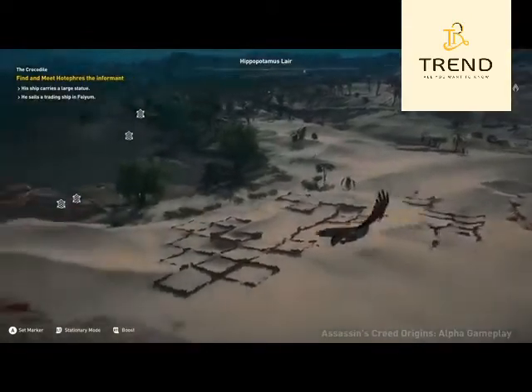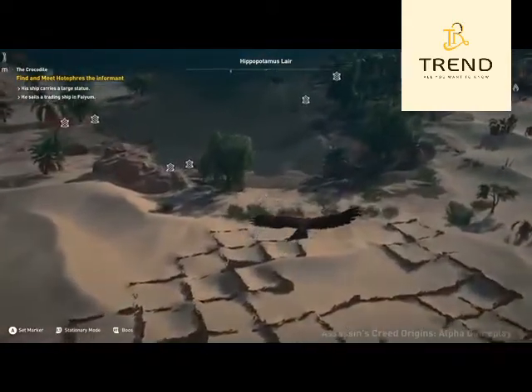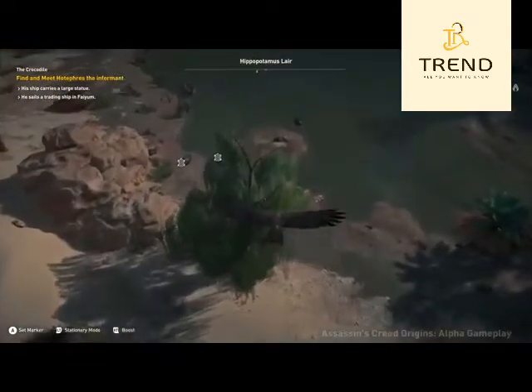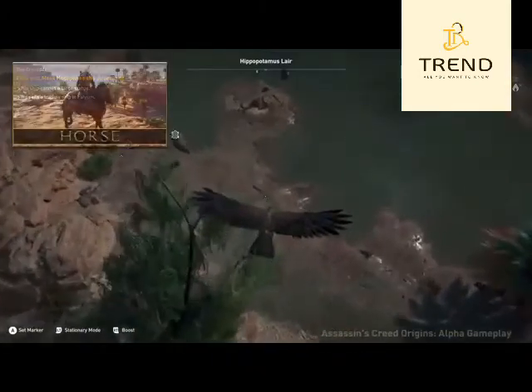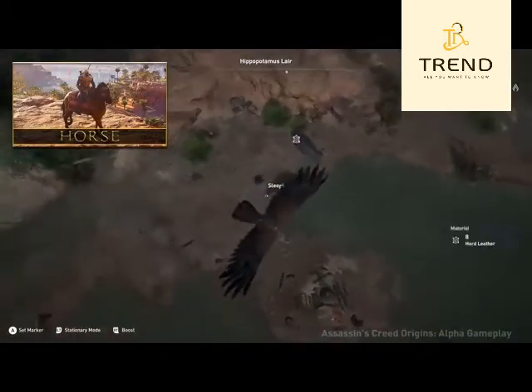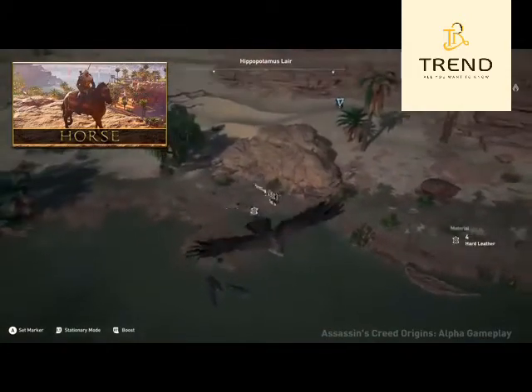Let's move on to the mountable animals. This is a very short category with only 3 animals. Of course we have the horse. You can ride it, but there's also an extensive combat system where you can use spears, swords and your bow while riding them. In the trailers you can also see multiple horses in front of a cart.